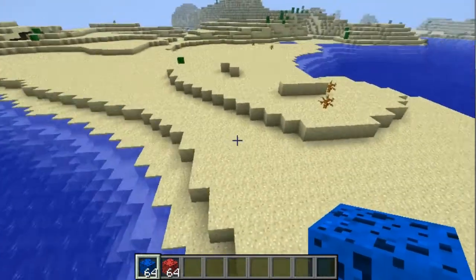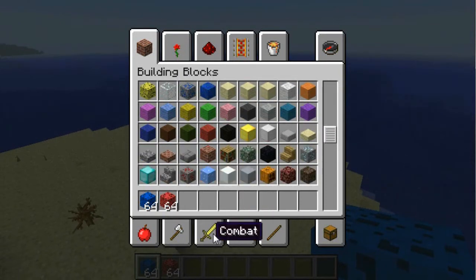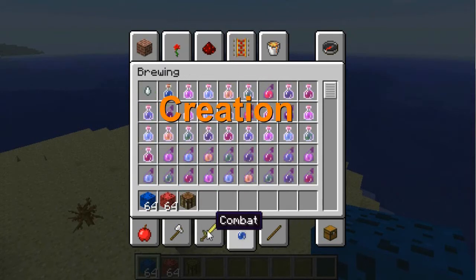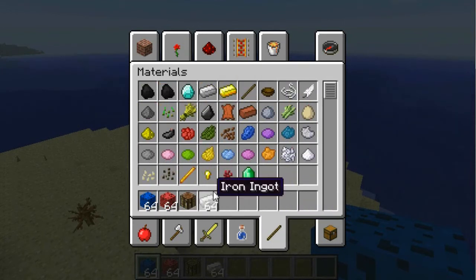You won't have that much trouble finding them if you're near an ocean. Now let's check out the crafting that comes with this mod. You'll need a crafting table and some iron ingots.